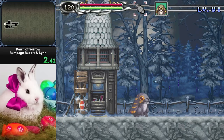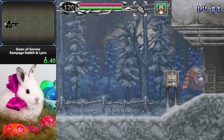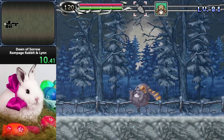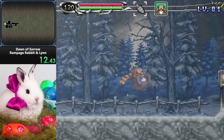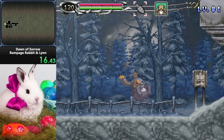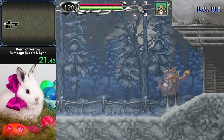Have you ever played Summon Knight Swordcraft Story 2? Yeah, me neither. But these two characters, Rampage Rabbit and Lin, are from that game. They looked fun to play, and the sprite work on this bunny rabbit is so good, I had to give it a try.